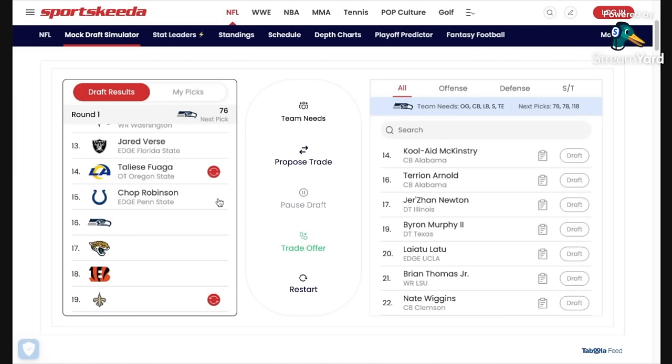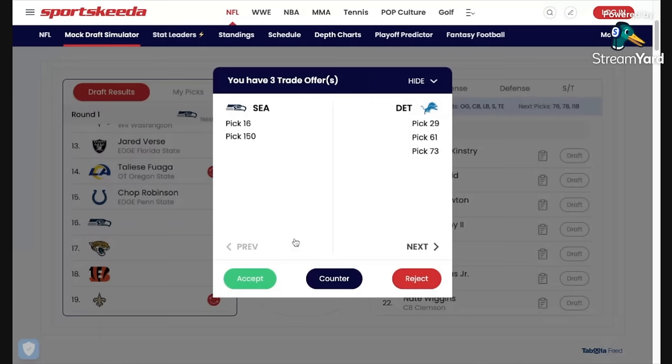There are players I would pick at number 16. One of them would be Chop Robinson, who went 15th overall — I think he's a top 10 player and a potential game wrecker. But he's gone. Taliese Fuaga's gone at 14, Jared Verse has gone at 13. These are three players I would consider at 16 and they are all gone, so I'm going to trade down.